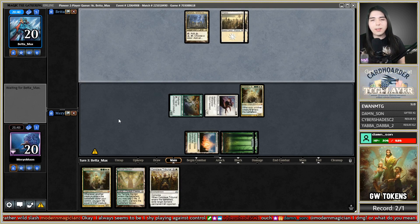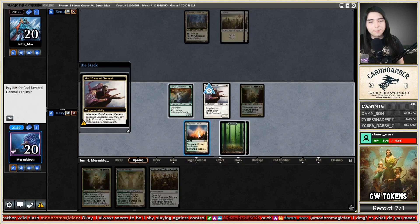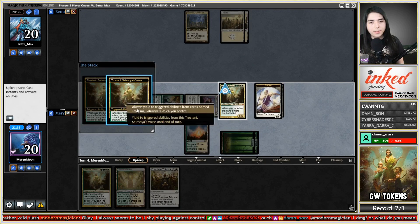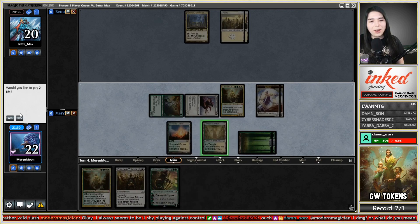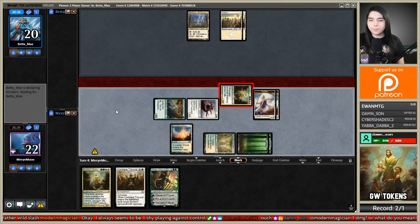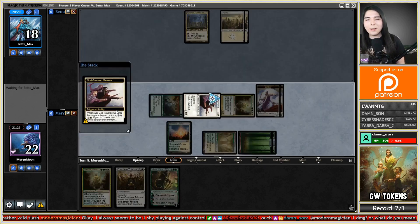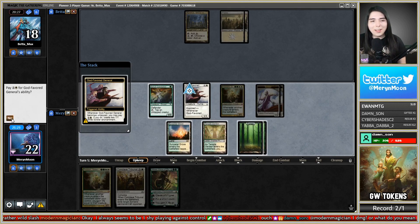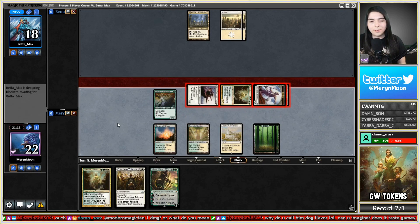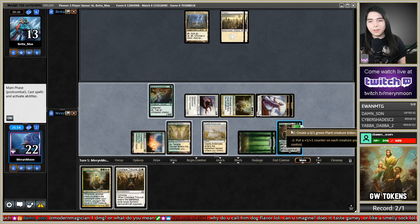I'm not gonna use the General here — I can just attack with it. Get out Trostani here. It looks like they got a pretty slow start which is good. Ghostly Prison is not in Pioneer so I don't have to worry about that. Now I will start using the Dogflavored General. Gain some life with Trostani. Now I wish I didn't do that — that is a Nissa. I definitely want to slam this next turn and start getting to that ultimate. They're not finding their mana either.